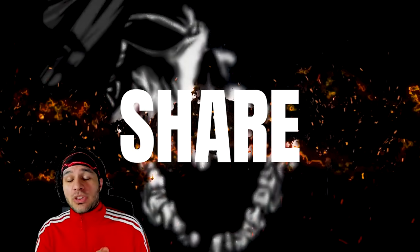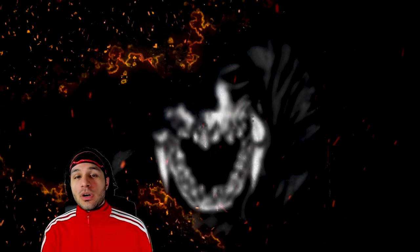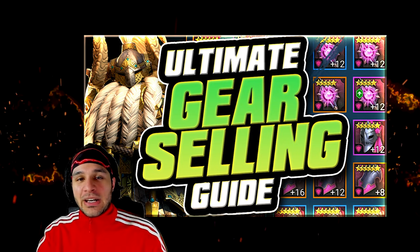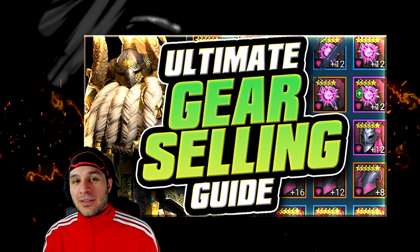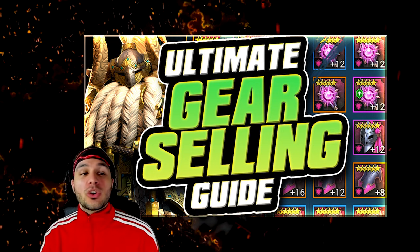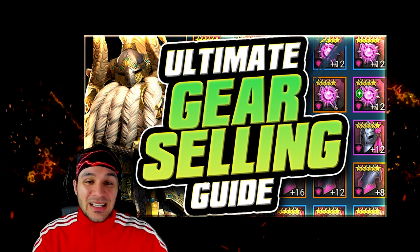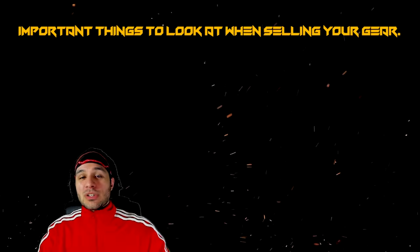What's going on guys, it is murderink here back with another Raid Shadow Legends video. Today we're going to be talking about what everyone's been patiently waiting for — the part two of what to sell. We're going to be focusing on your weapon, helmet, shield, gloves, chest, and finally boots. There's going to be a ton of information here so let's get right into it and make sure you're absorbing as much as possible.